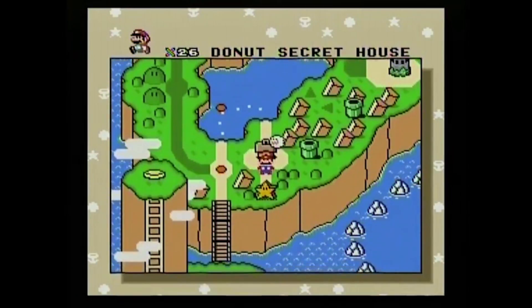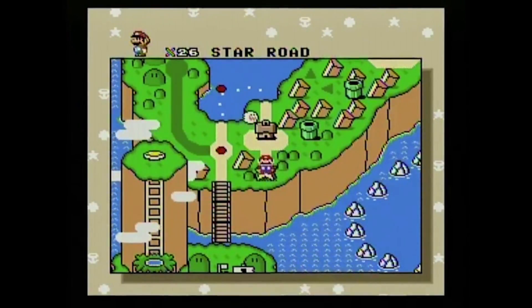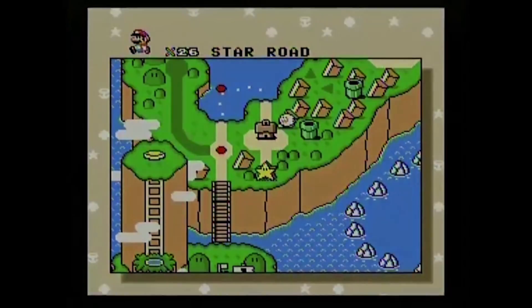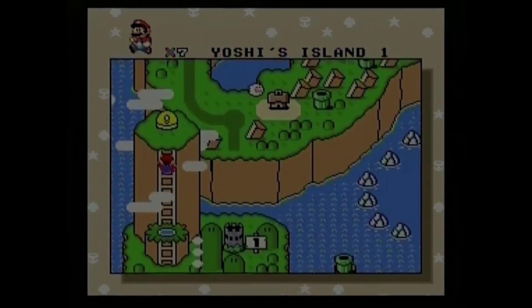The first thing you'll want to do is make your way to Star Road. The first access point to Star Road is located through a secret exit in the first ghost house in Donut Plains. Warp there and you will find five levels centered around Yoshi. However, I don't recommend starting there.